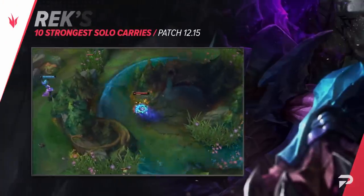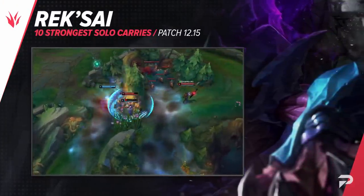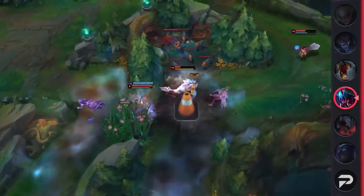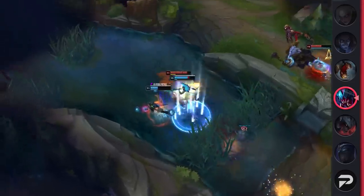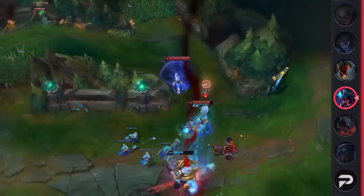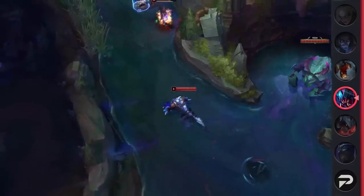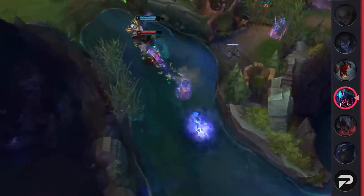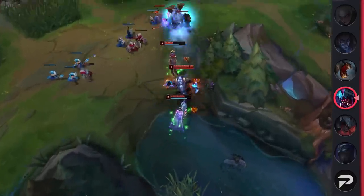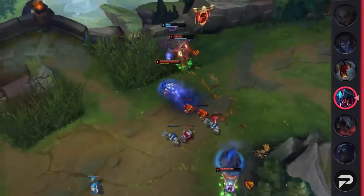Taking us into the jungle role, we've got none other than Rek'Sai herself. Rek'Sai is a powerful early game jungler that can deal a ton of damage with little to no items. With this raw DPS she's able to win early invades and fights with ease. Not to mention that thanks to her tunnel ability she can gank from unconventional angles. While she may not be the easiest to play at first, with enough practice she can dominate the rift. So if you're looking for a strong early game jungler, be sure to check her out.